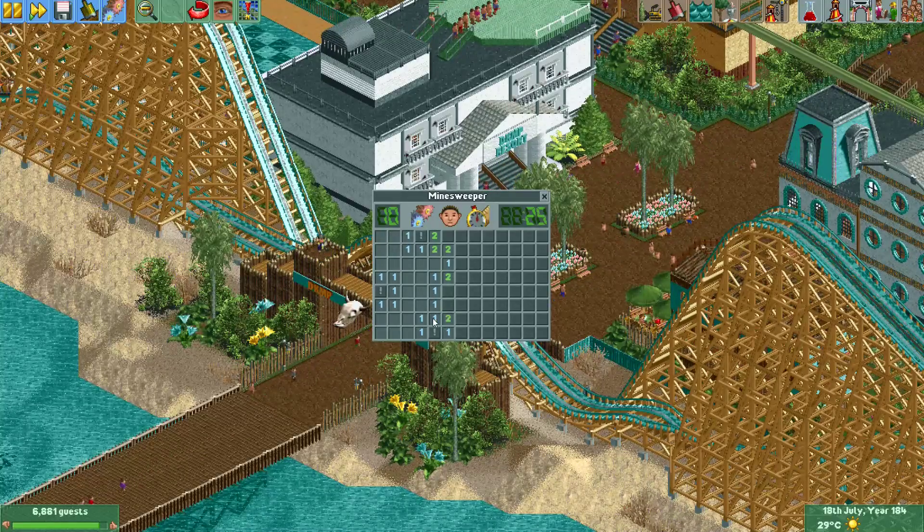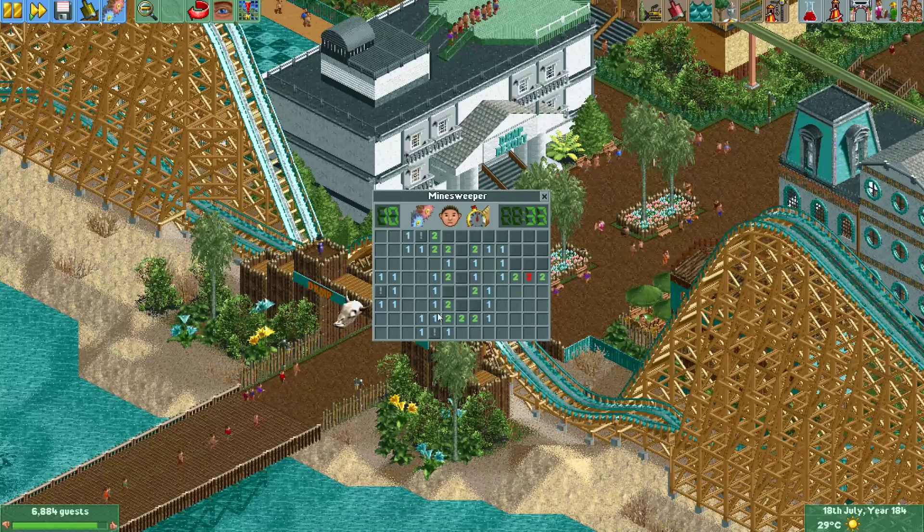Now if you already have the required number of mines flagged next to a tile, you can click the tile again and it will reveal all the tiles that are next to it.